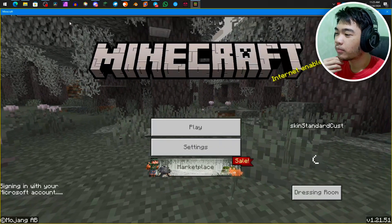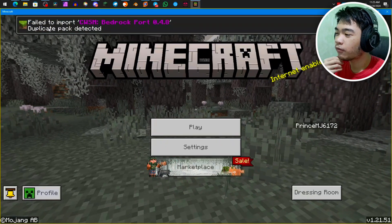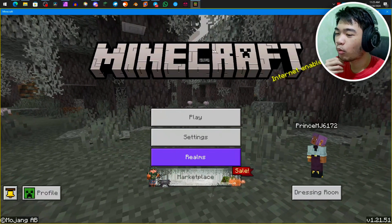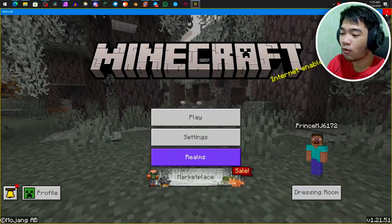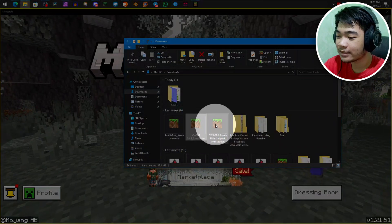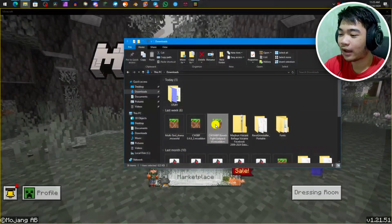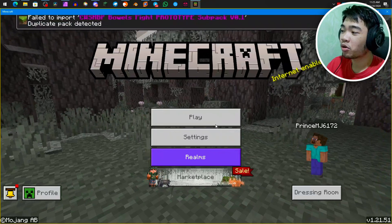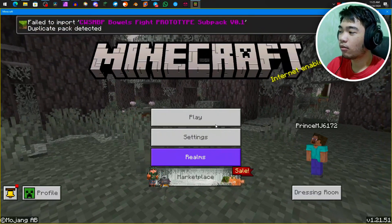It says Duplicate Pack for me, but it should say 'successfully imported' for you, because I already imported this. Then you exit Minecraft — or you don't exit Minecraft — you just go back to your File Explorer and click on the Barrel Subpack, or double left-click, or Open With, whatever you do, just make sure you import it properly.